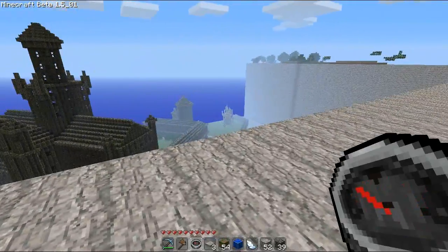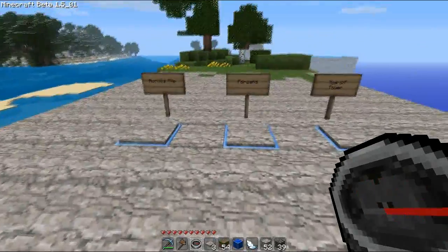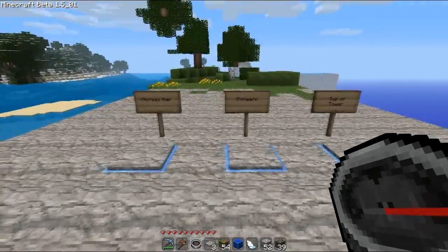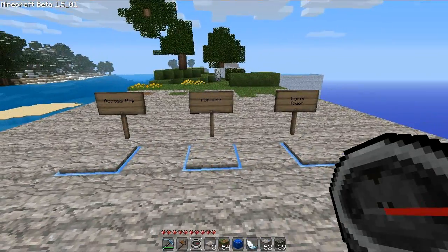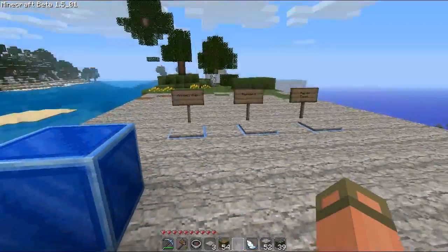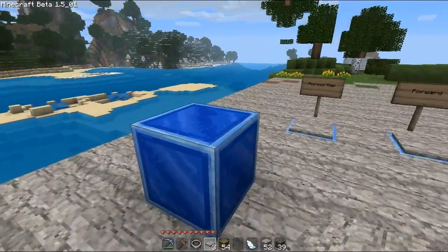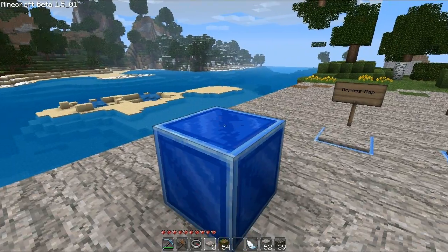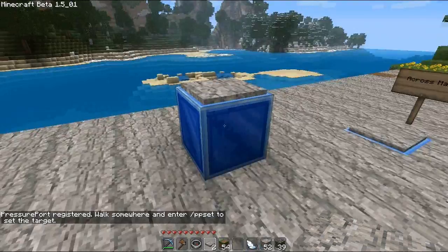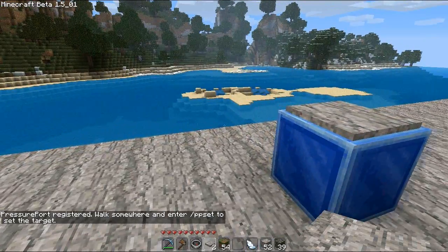I'm going to try to tackle the tree over there because I'm tired of the way it looks. But I wanted to show you guys this new plugin that I installed to help with transportation across the map. The way it works is that these pressure plates can be linked to a specific spawn point — when you place a pressure plate over a lapis block, it'll say 'pressure point registered.'